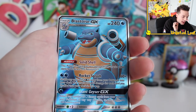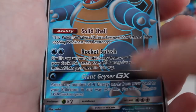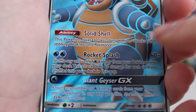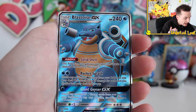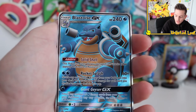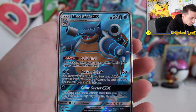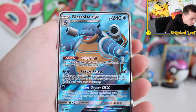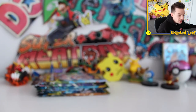Oh my goodness, that blue on blue outline looks insane. Giant Geyser, Rocket Splash, Solid Shell — it's such a cool card. Blastoise is such an awesome looking Pokemon already, and they give it the best full art card ever. They really do do it justice. GX card for the win, 100%. It's promo number 189. It's so weird because we opened up a Japanese product the other day and they were up to promo number 339. So I don't know what they're doing over in Japan, but it's something else.